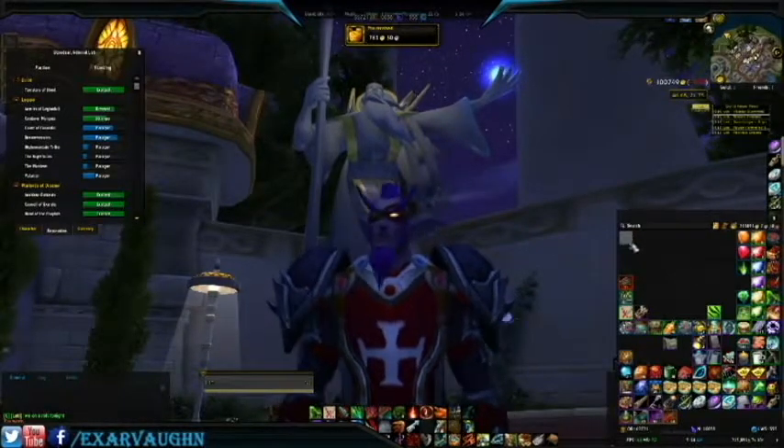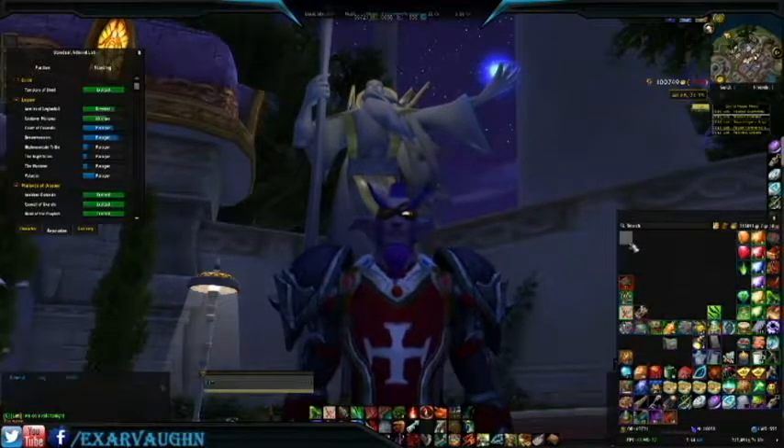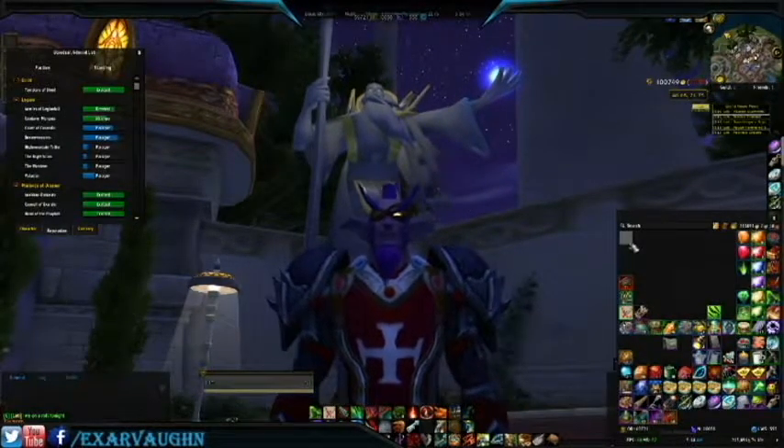Skunked! We got 760 Gold and 700 Order Hall Resources. Boo-Hoo! Not fun. Oh well.